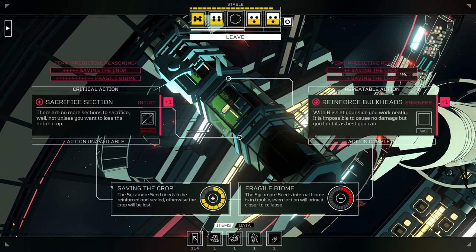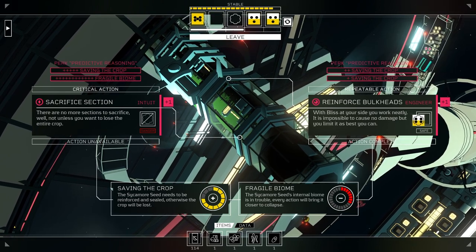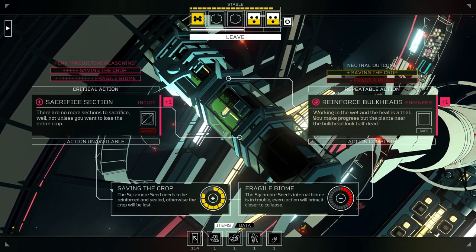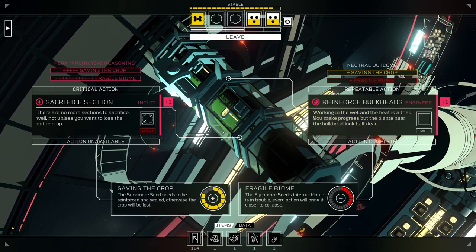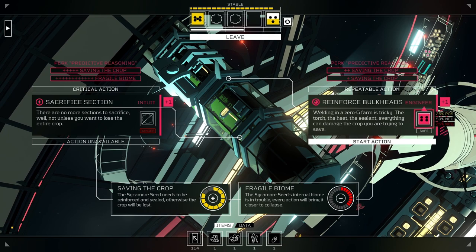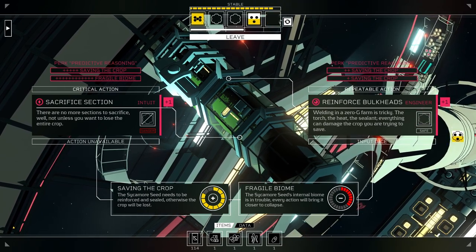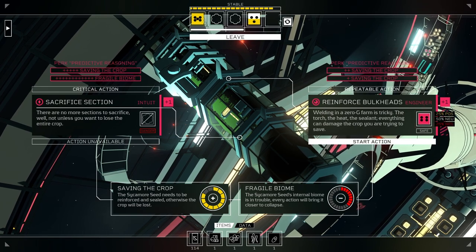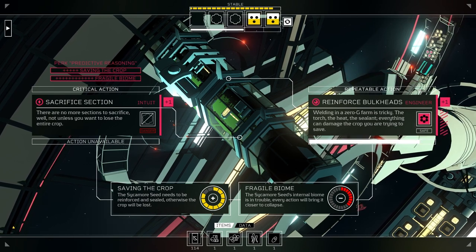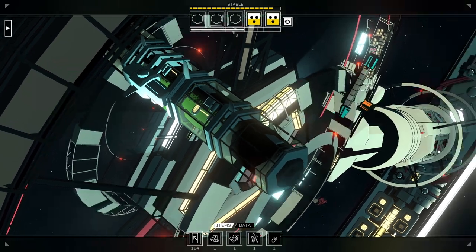With Bliss at your side, you work neatly. It is impossible to cause no damage, but you limit it the best you can. We need to be careful. Working in the wet and the heat is a trial. You make progress, but the plants near the bulkhead look half dead. It's okay, we're almost done. Let's not risk it — if we have to do another cycle, it's fine. There we go! It's done.